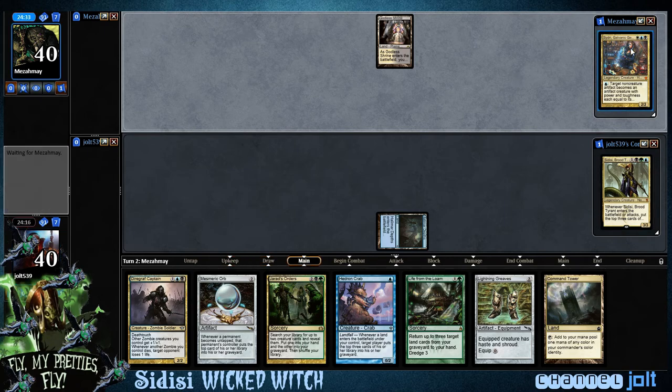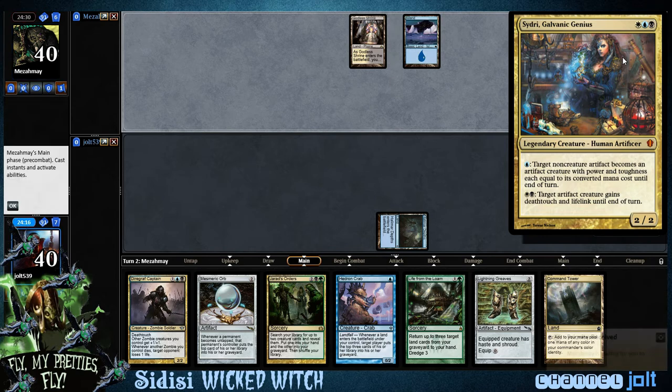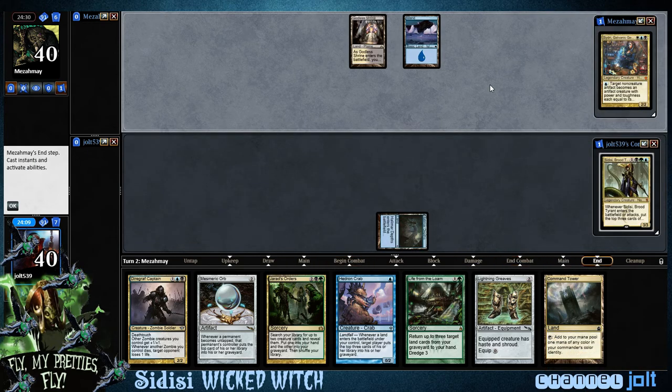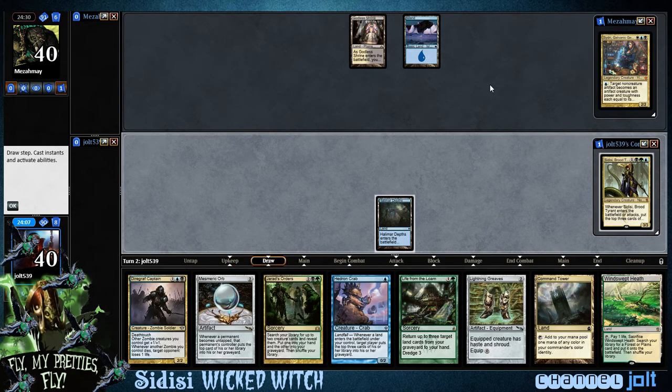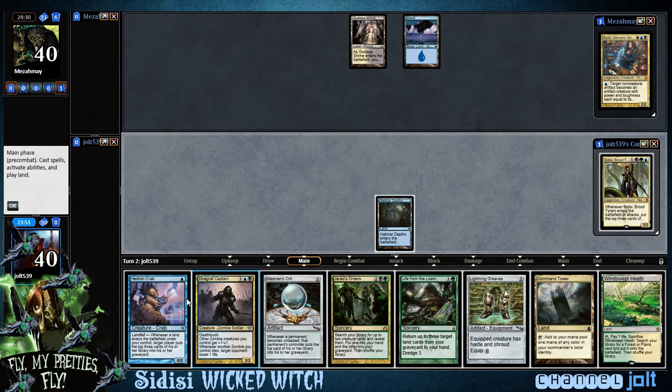Get some more Life from the Loam targets. Our opponent's commander: target non-creature artifact becomes an artifact creature equal to its converted mana cost, and target artifact gains deathtouch and lifelink. We're playing Sidisi, so whenever a creature is put into the graveyard from our library, we get a 2/2 zombie token. We can get that Windswept Heath, crack it, and get Life from the Loam going — I may want to save Landfall triggers for Hedron Crab.